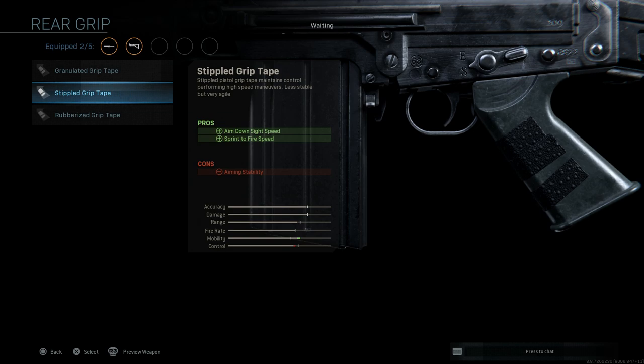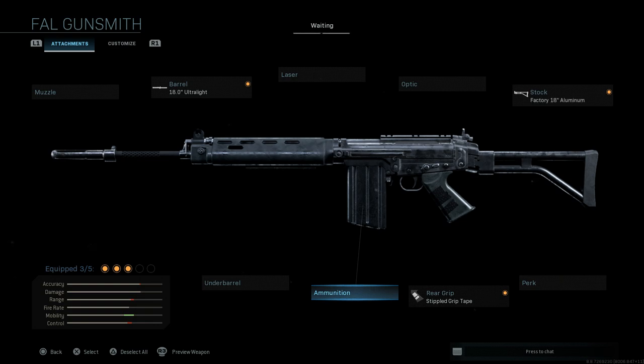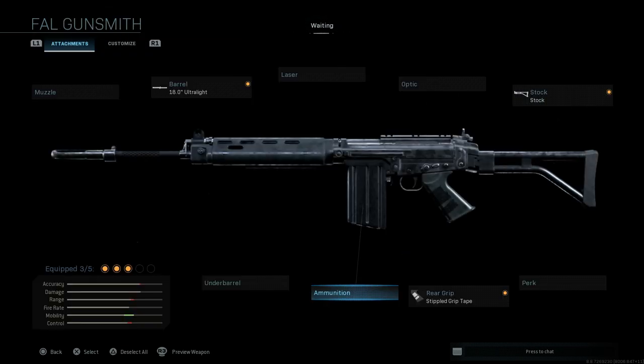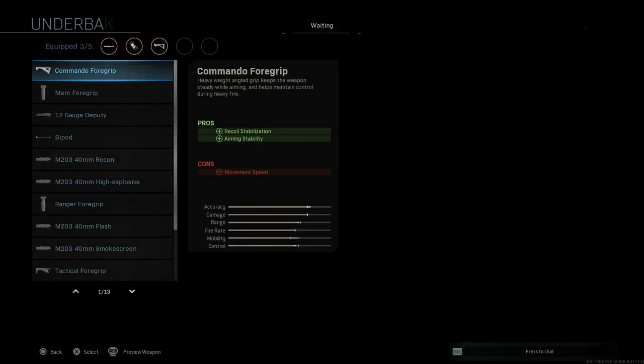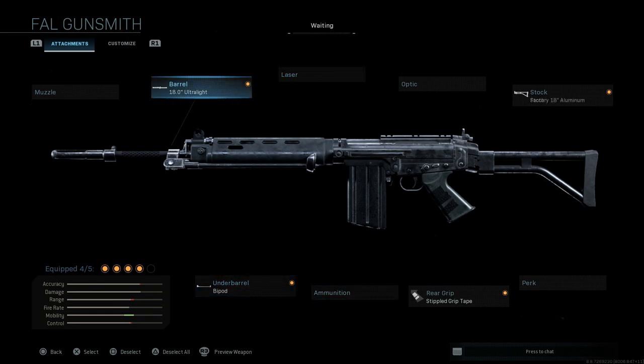For the rear grip, we're going to use the stipple grip. This increases our ADS speed as well as sprint-to-fire speed, helping keep us more mobile — true to what this battle rifle was initially intended for. For the ammo, the standard that comes with the FN FAL is a 20-round box mag. That's personal preference — you can go with 24 or 30 if you need more firepower, but to keep it true to form we'll stay with the 20-round mag. Under barrel, we're going with a bipod for that crouch and prone accuracy increase.